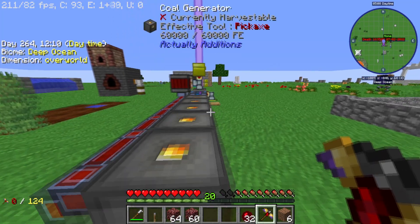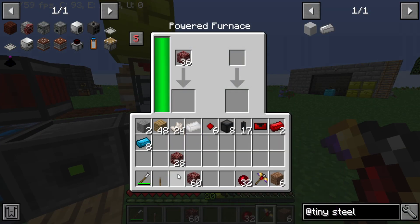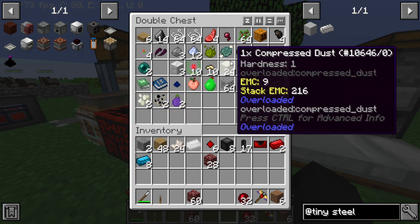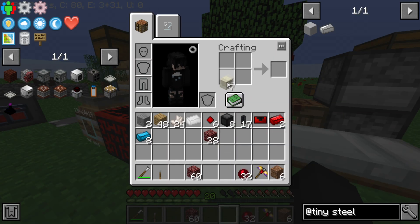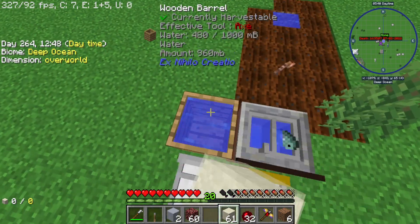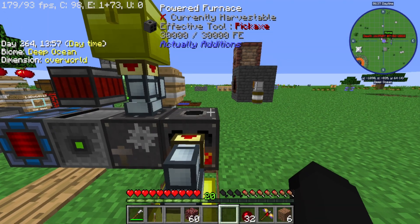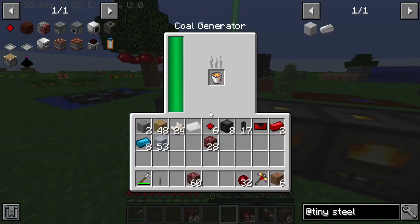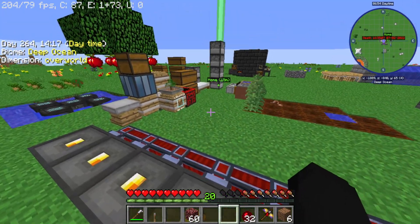Want to know a little secret? We can cook things without having to use fuel — oh it's so good! I put the wrong one away. It's so good to be able to do cooking without using fuel. Not only that — we can cook using power and we can also cook two things at a time. That is so busted for early game. It is quite slow though.